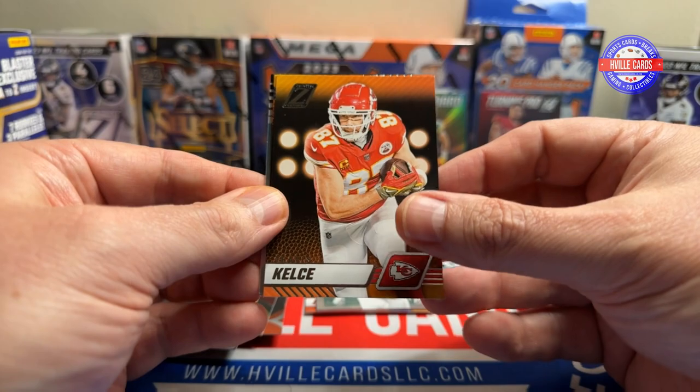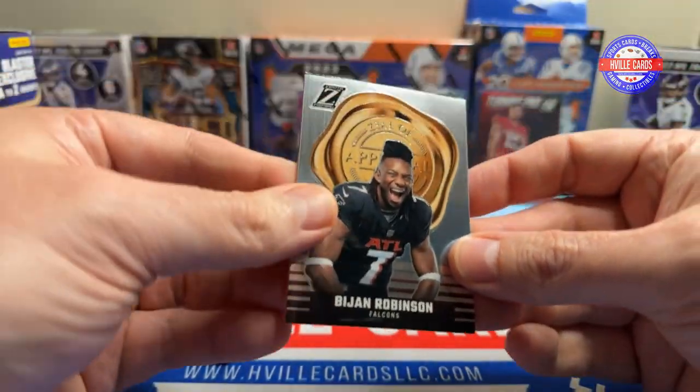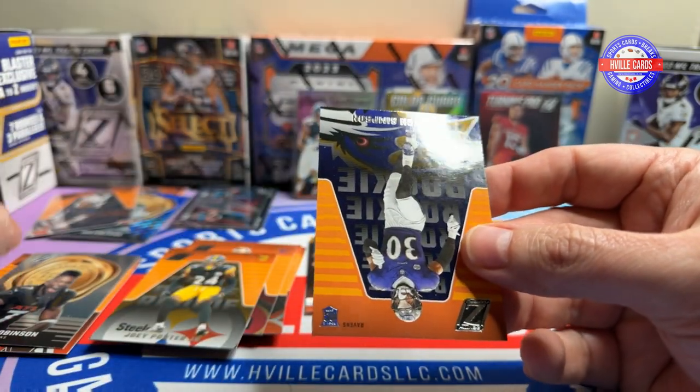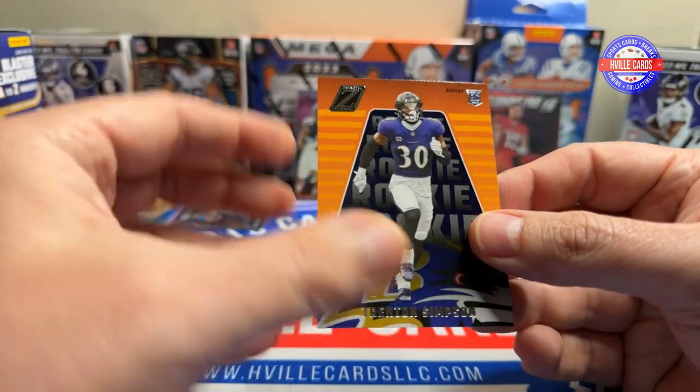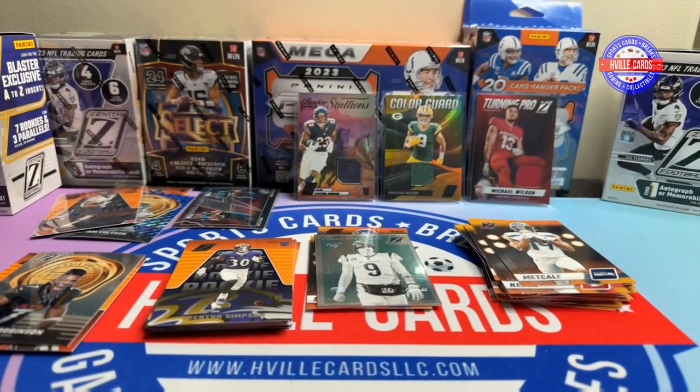Last pack. We've got D'Andre Swift, DK Metcalf, a Bijan on the Zeal of Approval, and a Trenton Simpson rookie. Not a big rip, not too bad of one.